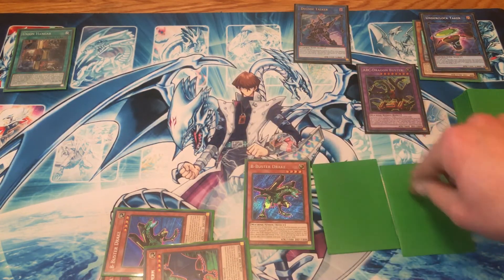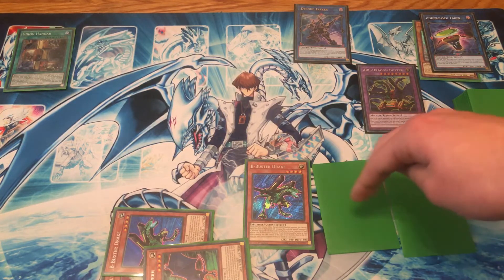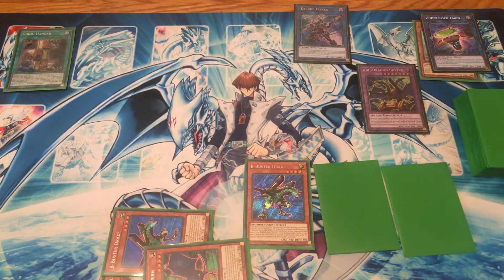Your finished board will be Decode Talker pointing to ABC Buster Dragon, a piece in hand with two other cards. Hopefully one of these cards can be a trap card that you could set, and one card can be used as fuel for ABC Dragon Buster's effect. That's the video — just a very simple way to play ABC's Decode Talker and Buster Dragon combo. Thanks for watching, please remember to like, comment and subscribe.